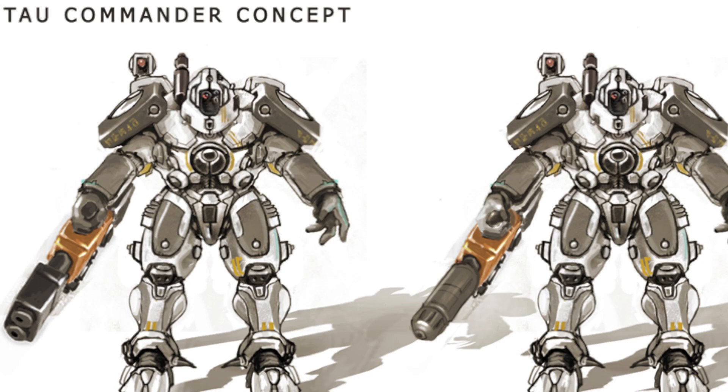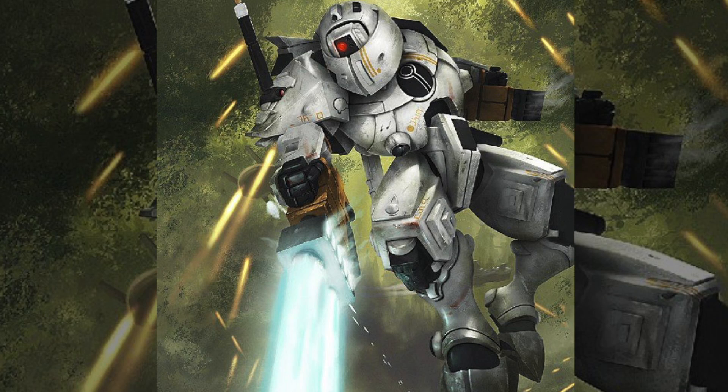Shas-O Kais's stealth suit is usually armed with one of the following: a flamer, plasma rifle, fusion blaster, or burst cannon. He is typically equipped with shoulder-mounted missile pods and an advanced sensor array that allows him to detect camouflaged enemy troops. He also goes into battle with a drone controller to operate either a gun or shield drone. His XV-22 has been fitted with iridium armor for added protection, at a loss of speed. Shas-O Ores-Ka's XV-22 similarly carries a flamer, burst cannon, fusion blaster, or cyclic ion blaster, shoulder-mounted missile pods, an advanced sensor array, a shield generator, and a drone controller — very similar armament to Shas-O Kais.